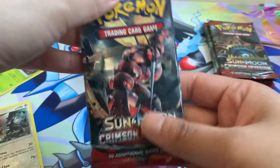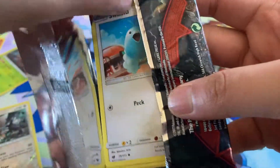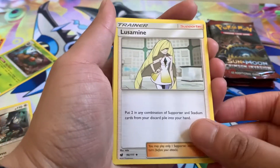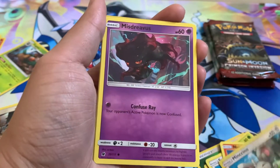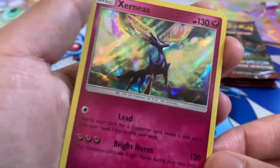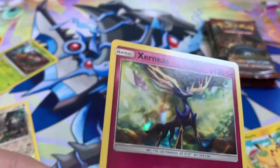Next up, Buzzwole once again. Only a few packs left — if you haven't smashed that like button yet, please be sure to do so and help support the channel. We got a Code Card — white code card. A Grass Energy, Lusamine, Cocuna, Exelgor, Swablu, Swinub, Nomo, Mincino, Mishravis, a Pikachu Reverse, and we got a Holographic Xerneas — that looks majestic. Lots and lots of holos.